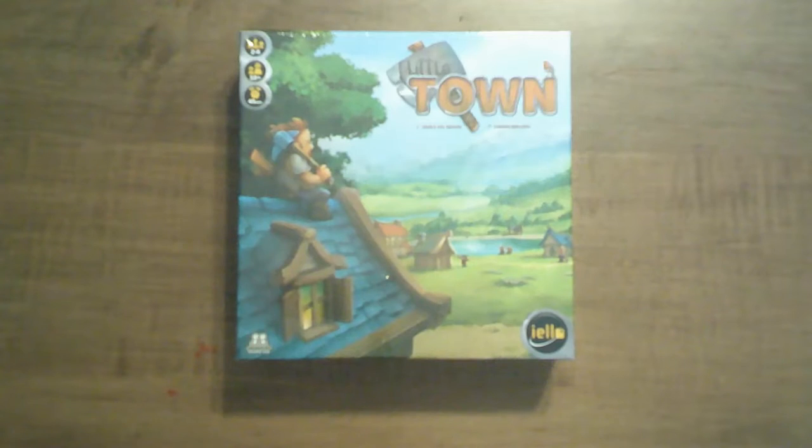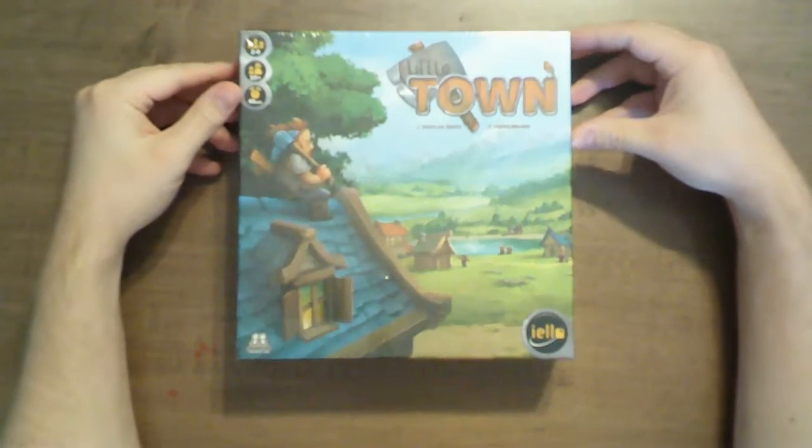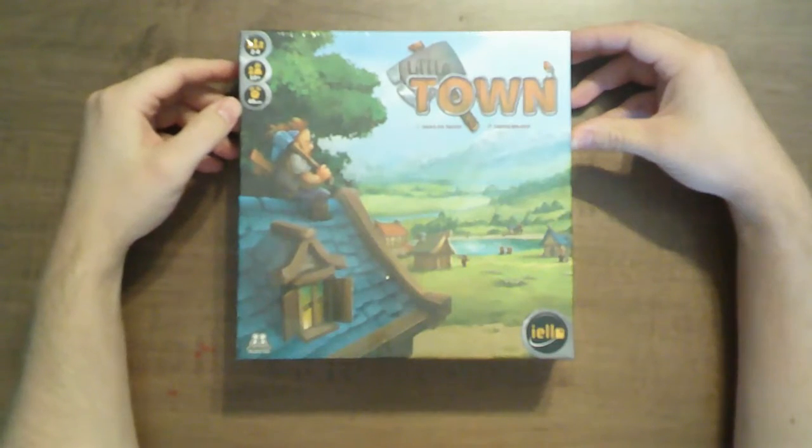Hello and welcome to Glorified Gutsy Gaming. I'm Jake and today we are unboxing Little Town from Yellow, 2 to 4 players, ages 10 and up, 45 minutes.